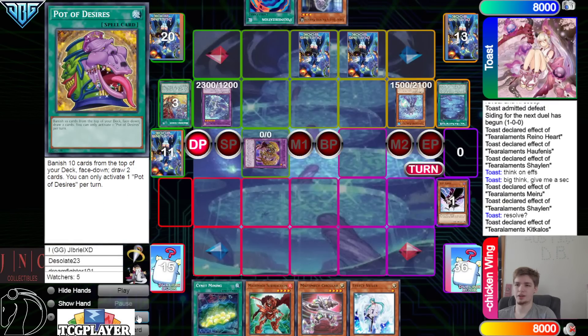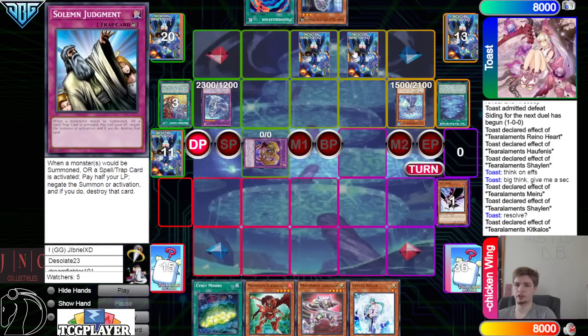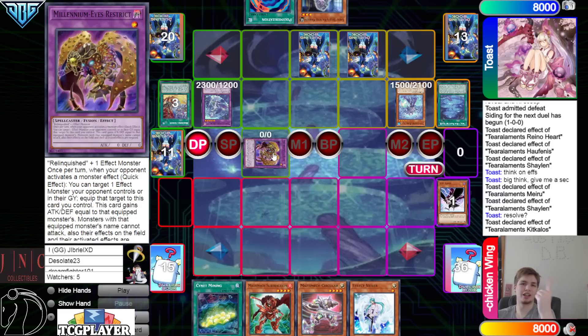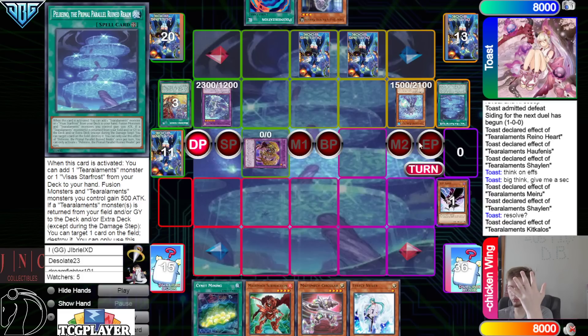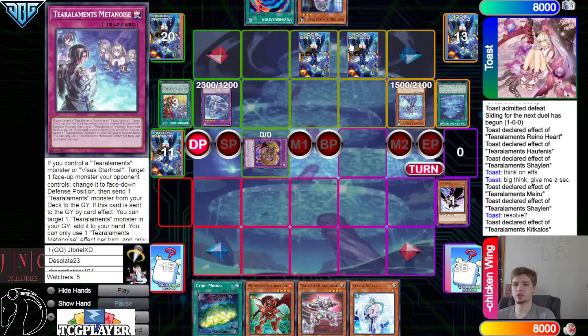Put one back for this — summon out Kit — Kit effect to go search — searching Mayonnaise — then set and pass. We might look at this board and think it's not that good, but Millennium Eyes is kind of tough for a lot of decks to deal with — being able to snatch steal is nice. They have Judgment, Book of Moon into a fusion summon, Realm pop, and Bell.